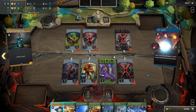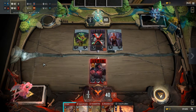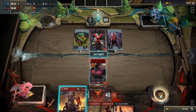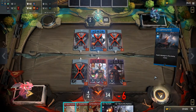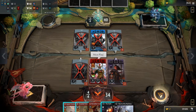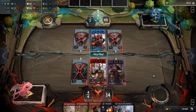Continuing this theme of having the community engage with one another, chat wheels have also been added this update. Simply mouse over any one of your heroes or creeps and press Y to bring up a wheel of sound bites that can be broadcasted to you and your opponent. Selecting the bottom option will let you type out a custom message to be sent instead. Additionally, at any point in time you can invite your non-Steam friend opponent to a Steam chat and talk from there as well.